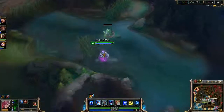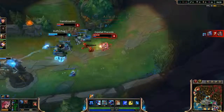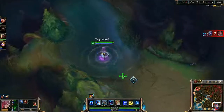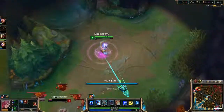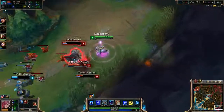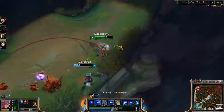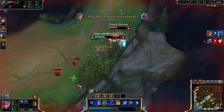No vision around here for the enemy team. Hopefully something happens. They see me, but hopefully I can do something here. Get this guy out of the way - I got it. Now I'm going to run away.